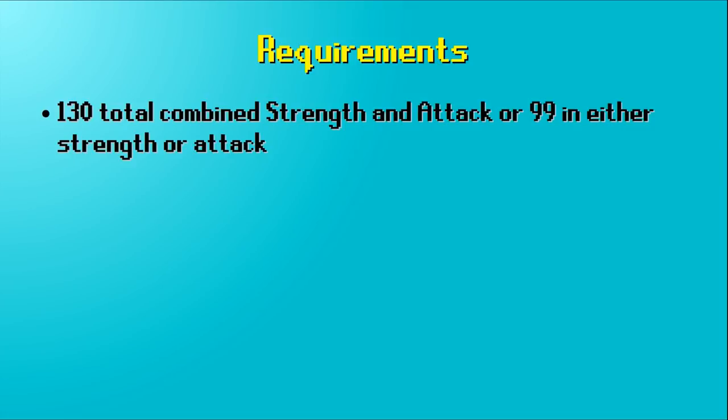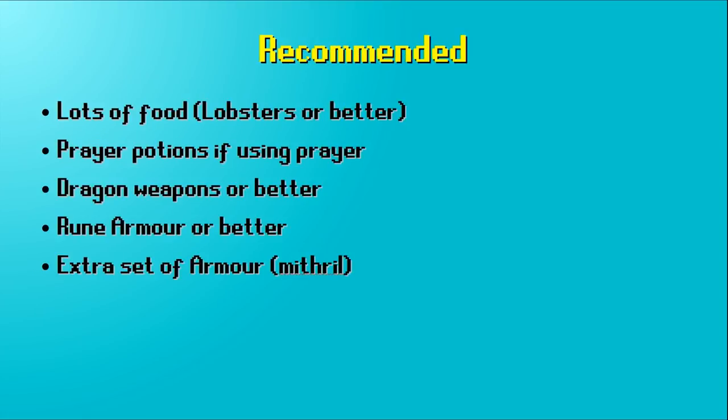It's not really that difficult to get 65 in both - you can train on pretty simple things like crabs, rock crabs, sand crabs, and that's all that's required to get in. There are some recommended items: I'd suggest lots of food because the monsters do hit. They don't hit super hard but you're going to be there for hours, so use lobsters or better, whatever you can afford. You can bring prayer potions if you want to use prayer.